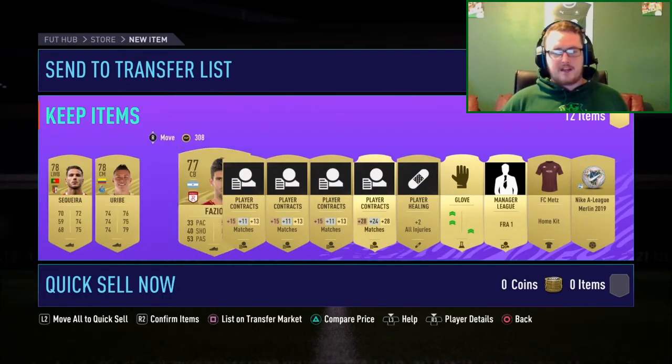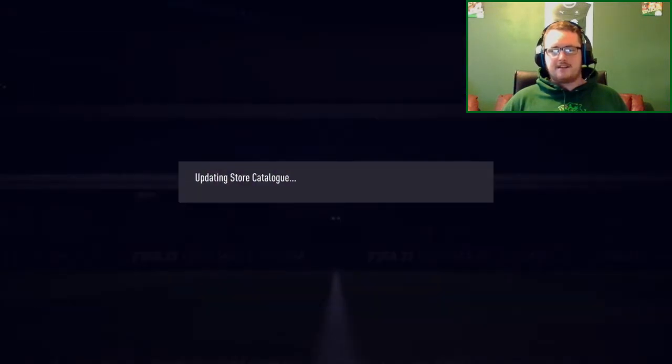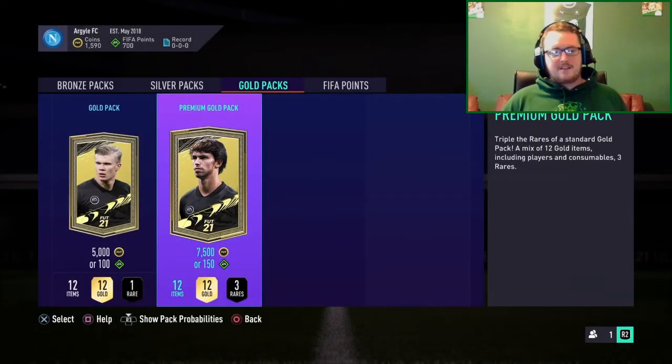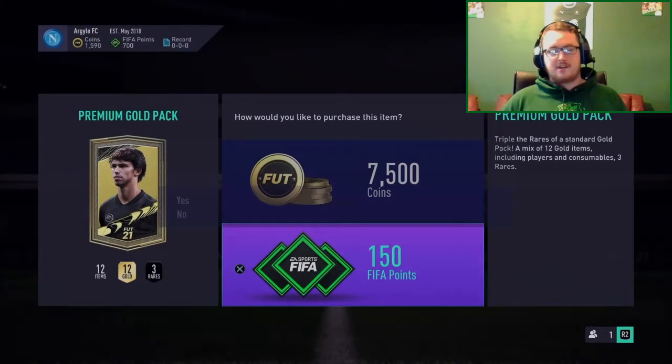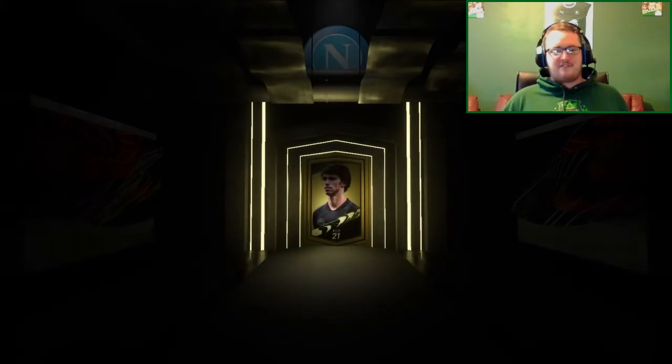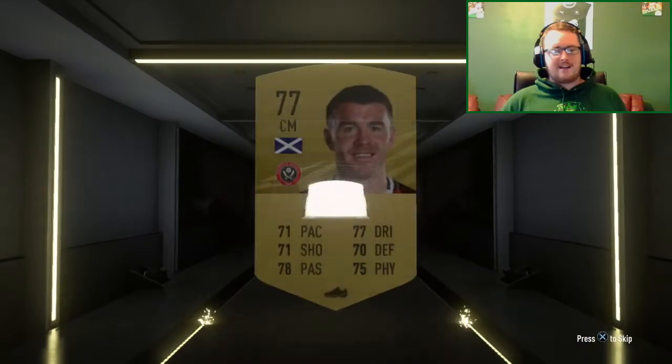This is awful. I watched a pack opening the other day and the first pack the guy opened had Mbappe. In FIFA 20, my first starter pack had Neymar and the next pack had Mbappe — I was set from the word go. And here we go, another pack with another non-rare. We get Fleck.